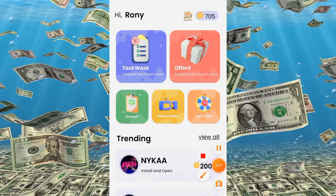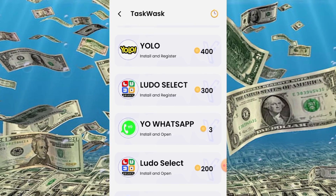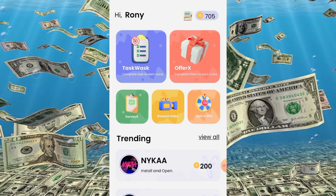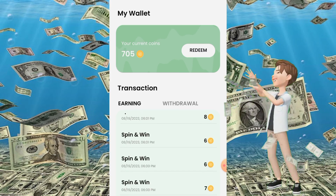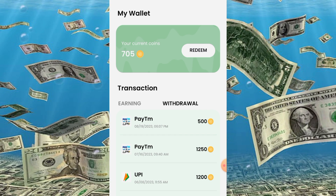First, the name of this loot is RewardX, from which you can get unlimited redeem codes. In this application, you will get a lot of tasks. You can do install-and-open tasks. Here you can see a video redeem option, a video-and-spin option, and a spin-and-win option. You can get instant payments.